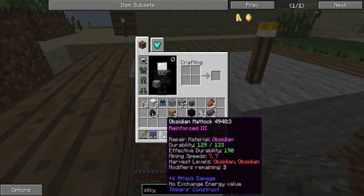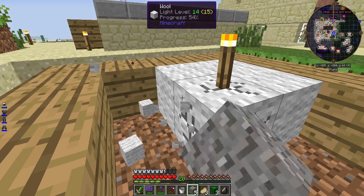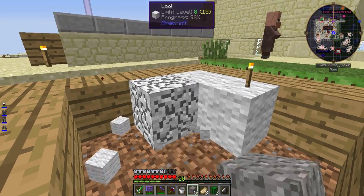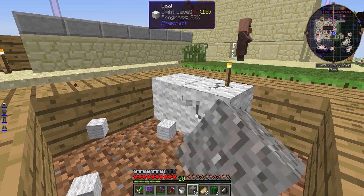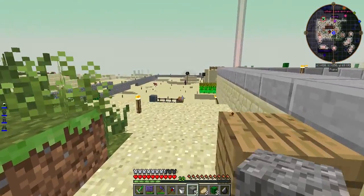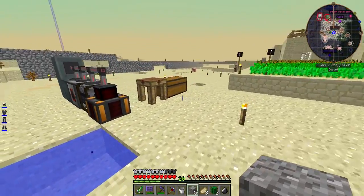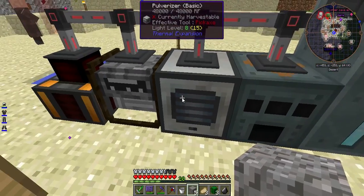I can grab some of these grass blocks and make a nice little pasture area, put some fence, and have animals that will start spawning. Also, between episodes and the first and second time recording, I made what are known as augments. The recipe for that is bronze around a redstone reception coil with two pieces of redstone.